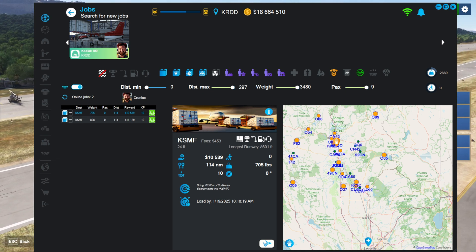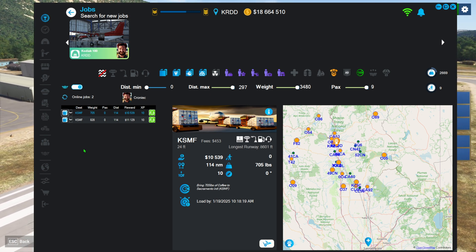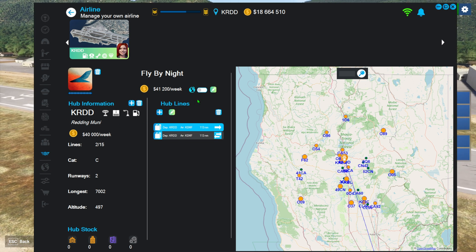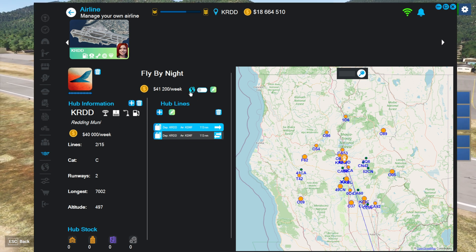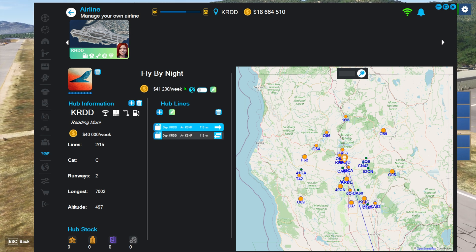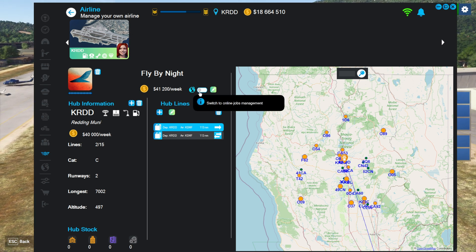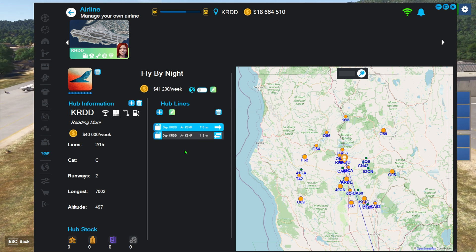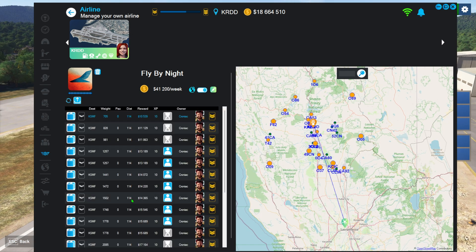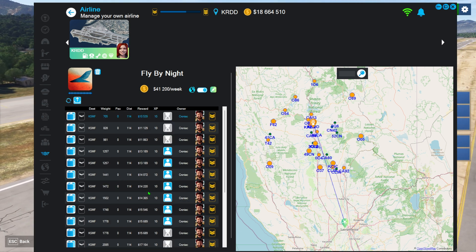When you come into Neofly, you're going to see there's a new slider in your airline panel. It'll look like this — and it's a little odd because the 'public' label is on the off side of the switch. Neo, if you're watching, you might want to flip things around. When the switch is activated, the dot will become blue, and it changes the list — this goes from being your list of hub lines to being your list of jobs. These are all the jobs that the managers created for the lines that you have.